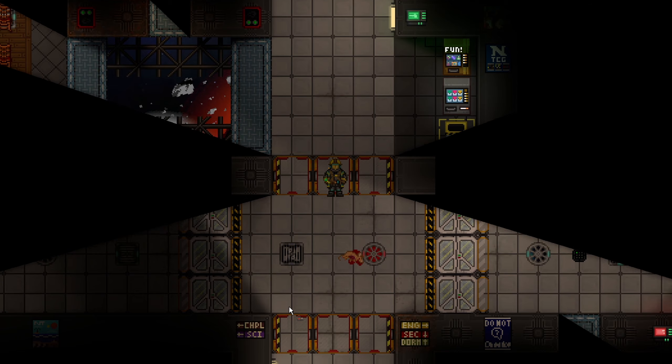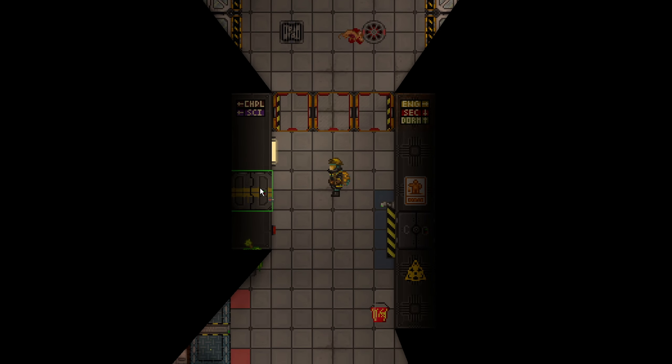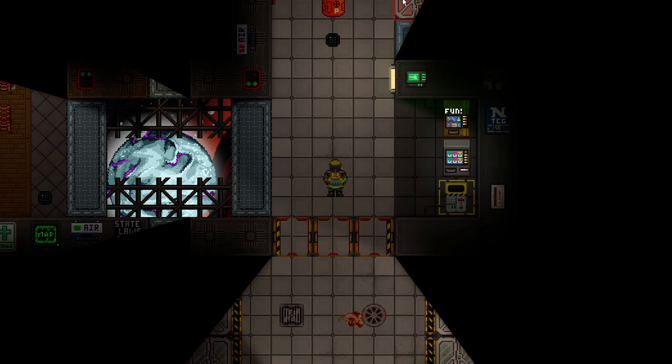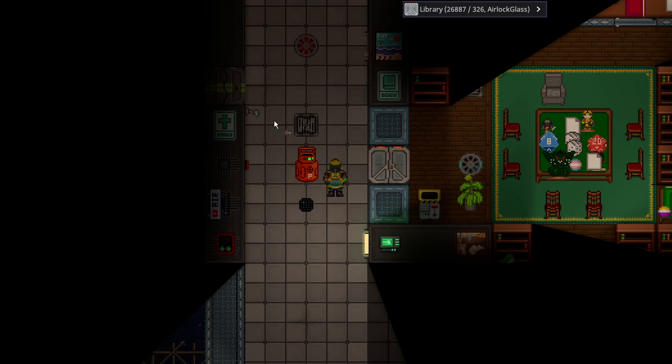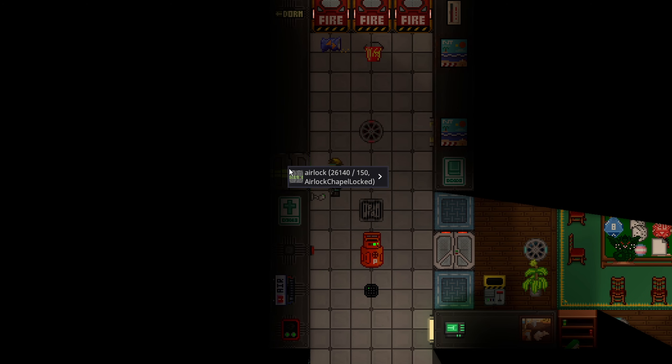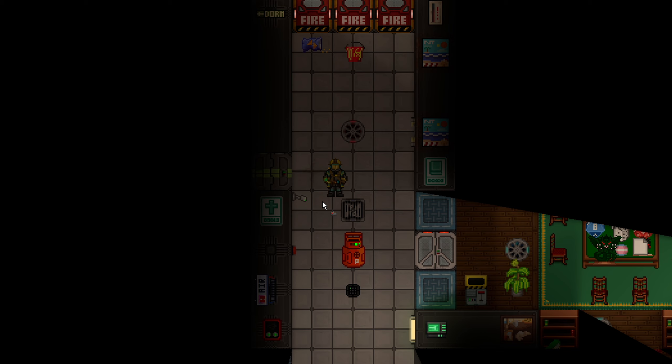By the way, the firefighting door remote can actually bolt maintenance doors and general access doors like just these normal airlocks. So for anywhere you have access, you actually can block it off. I can't block this off because I don't have access to the chapel, so you just basically hope the chaplain isn't sprinting through here and causing issues.